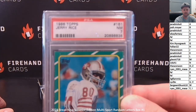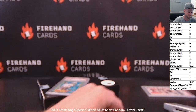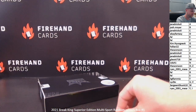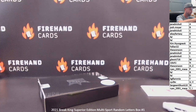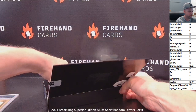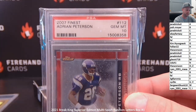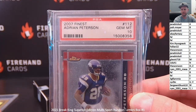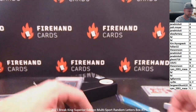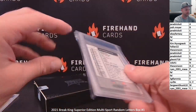Next card — Jerry Rice, 1986 Topps, PSA 7. R is Frank, all by himself. Third card, another PSA-graded rookie — 2007 Topps Finest Adrian Peterson rookie, letter P. A P and an R combo, and P and R each got the letters, so a P again goes to Ryan Mesa. Either way, neither one of those guys are walking away empty-handed with their P or R spot. We got an R, we got a P, and we got a PR.